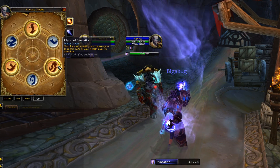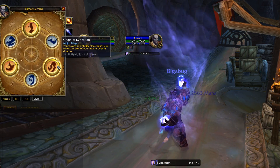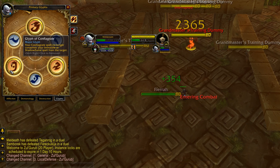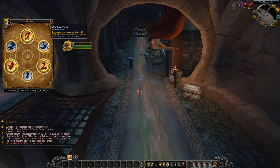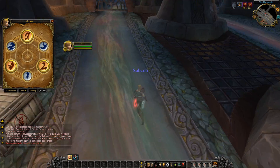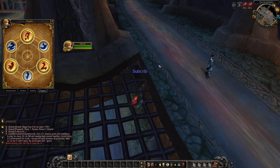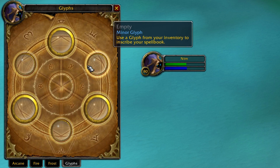Or the glyph of conflagrate, which no longer consumes immolate. Then the minor glyph is a small but still pretty cool addition, like the glyph of vanish, which increases your movement speed by 30% while the vanish effect is active. Overall, some really powerful features — it's a new type of optimization.